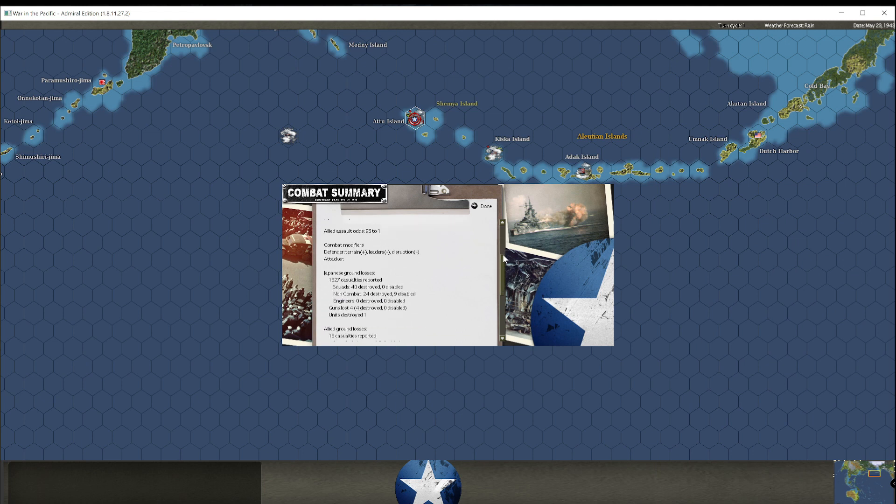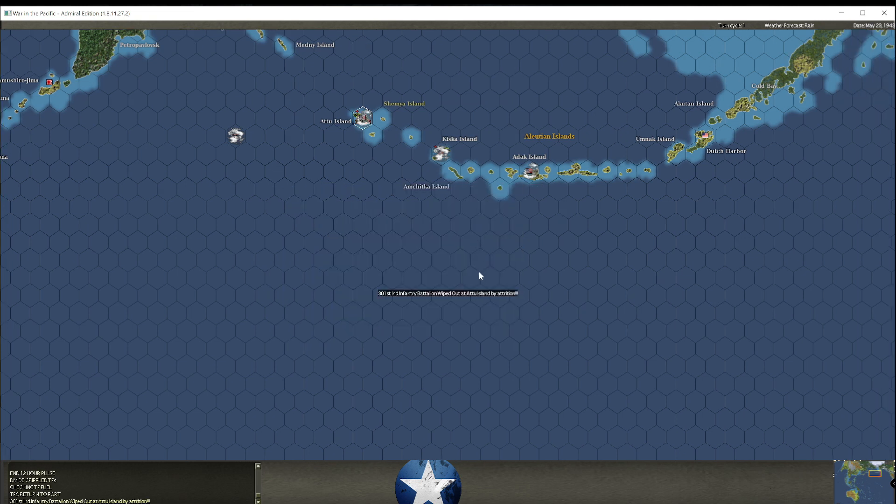95 to 1. Wow — 40 destroyed squads, 24 destroyed non-combat, and one unit destroyed. The 301st Independent Infantry Battalion wiped out. So another day should see the naval guards wiped out, and then everything in Attu will be destroyed.